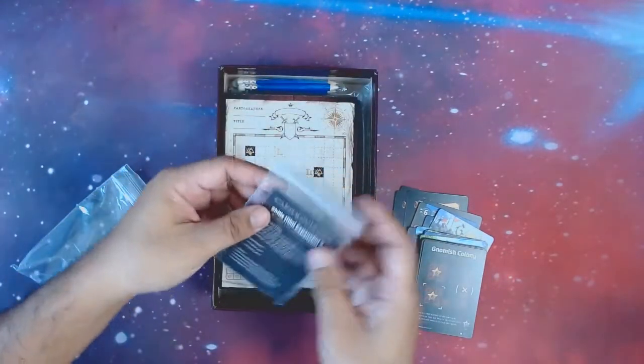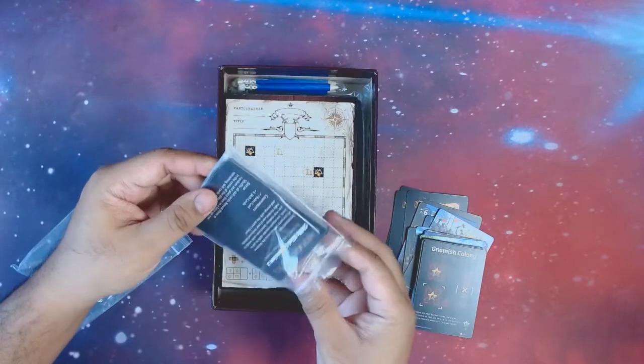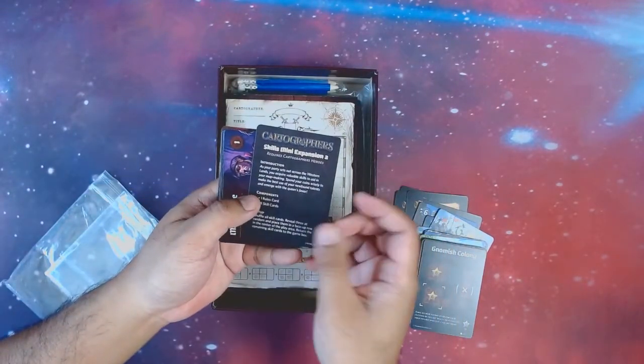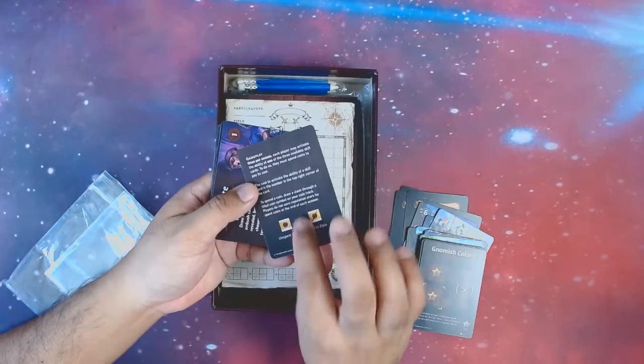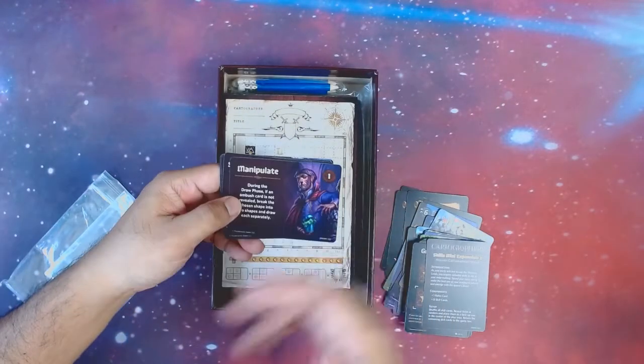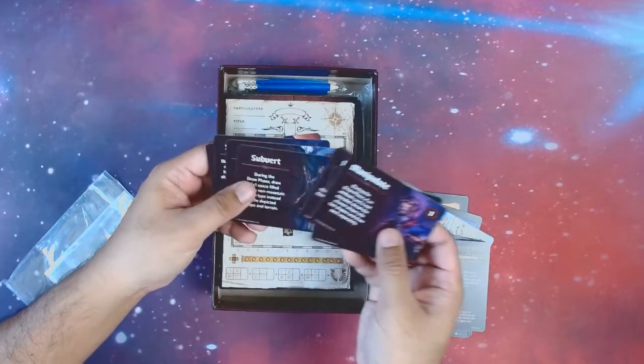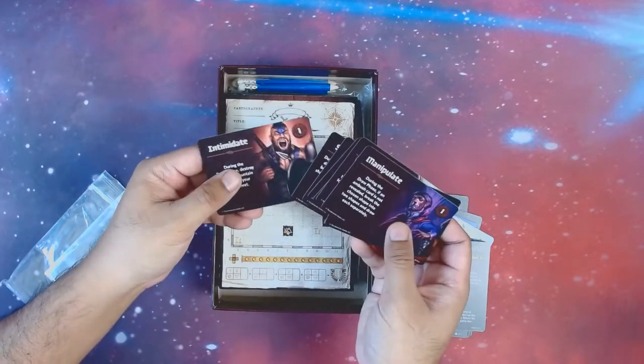It also comes with the Skills Mini Expansion, number two. There was a mini expansion for the first Cartographer's — this is another one. Very simple to add, where you're going to spend your gold to activate certain powers. I believe it's three per game. After we set up and play, we shall see.